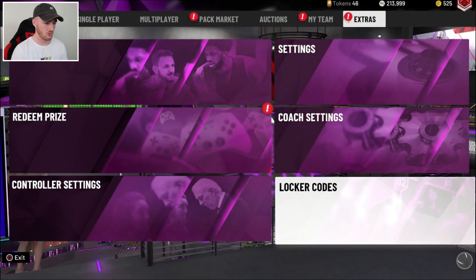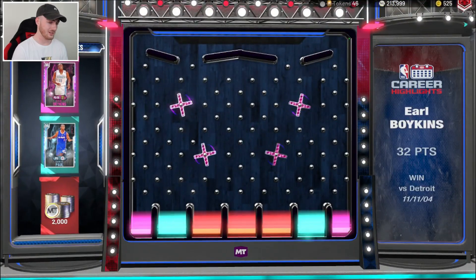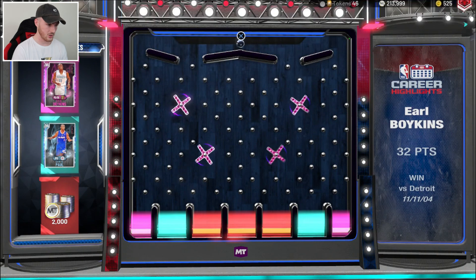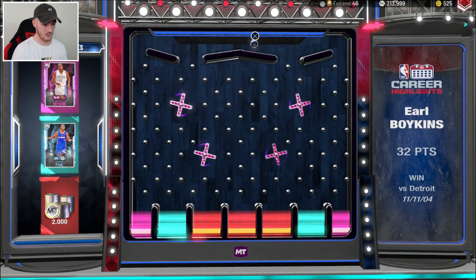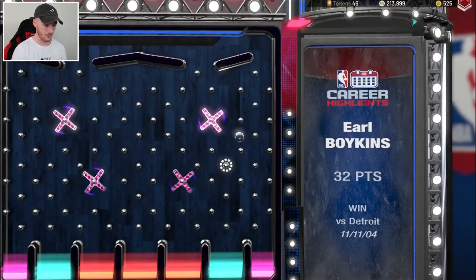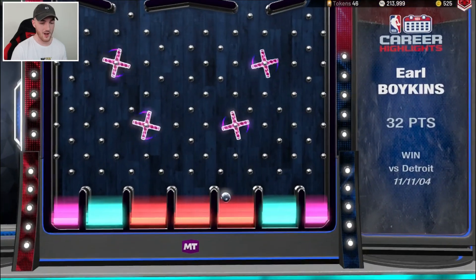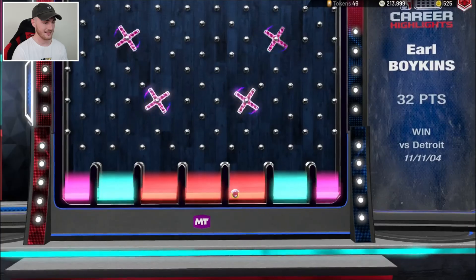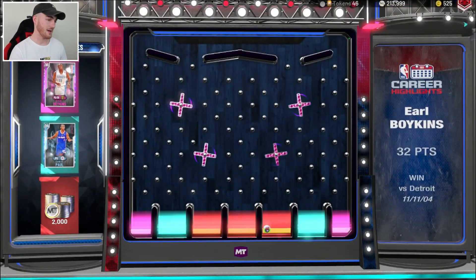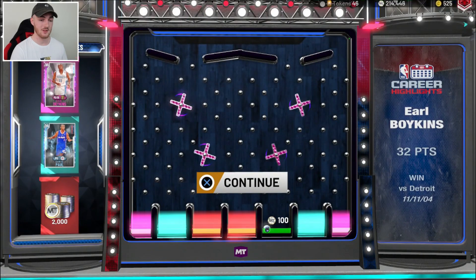We are going into this ball drop right now — I don't really want to land on the Earl Boykins. You can get the Earl Boykins, you can get the diamond Chris Paul, or 2000 MT. I'll try and land the pink diamond, may as well. I just hope I don't get Chris Paul — I'd rather get the 2000 MT to be honest, which is what I'm going to get. I'm actually glad I landed that. I'd rather the MT. Obviously that pink diamond would not make my squad. Comment below whatever you guys got from that locker code, but I'm actually happy with just a quick 2K MT.